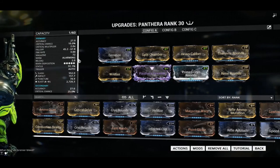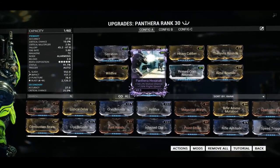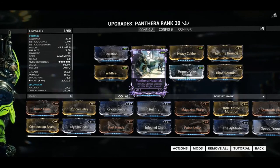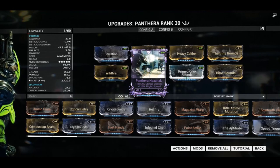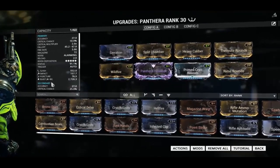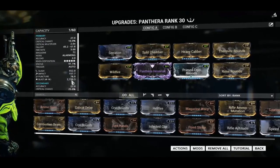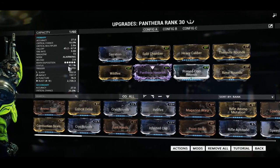I have a ribbon mod right here — this is my ribbon mod, the Pantera Hexanac. We got 140.2% status chance and 126% flight speed, which is amazing. I love it. It's set up for blast damage: 2,720 blast damage, with 91.1% status, and that's just for the primary fire.